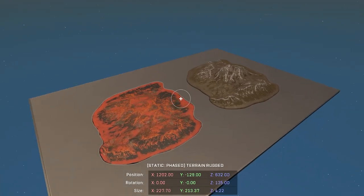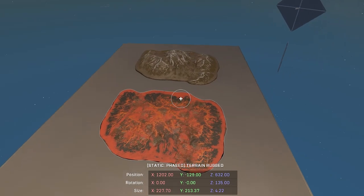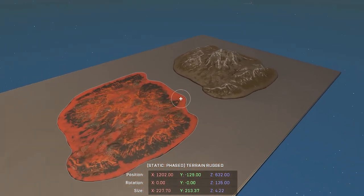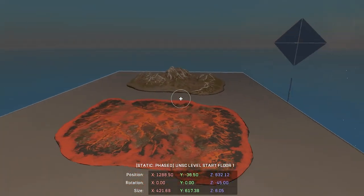Hopefully you guys enjoyed this quick little breakdown of how to make some believable lava in your Halo Infinite Forge maps using the Landscape Rugged asset. If you did, consider subscribing, and I'll see you guys on the next one.